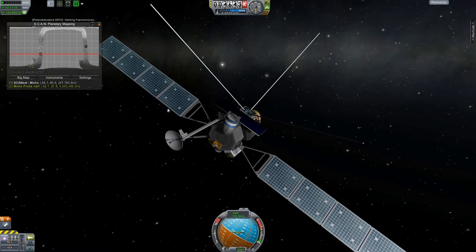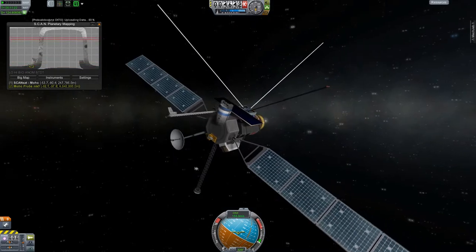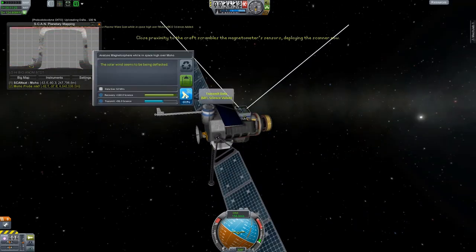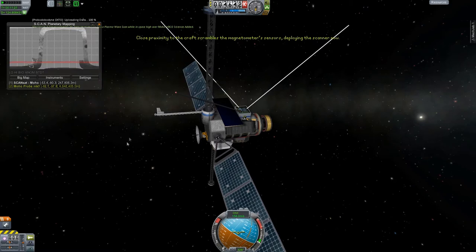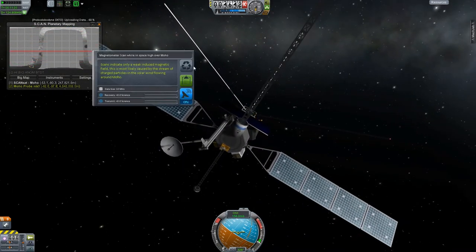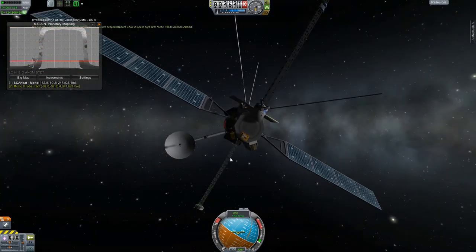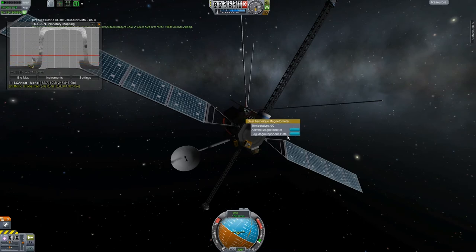While we're on our way down, we're deploying the rest of the antennas and whatnot so we can gather as much science as possible and transmit that back to Kerbin. Science is actually worth a decent amount out here, so that's gonna help a lot. This thing looks a little bit ridiculous with all these antennas sticking out in various directions - it's got a lot going on, but it gets the job done.